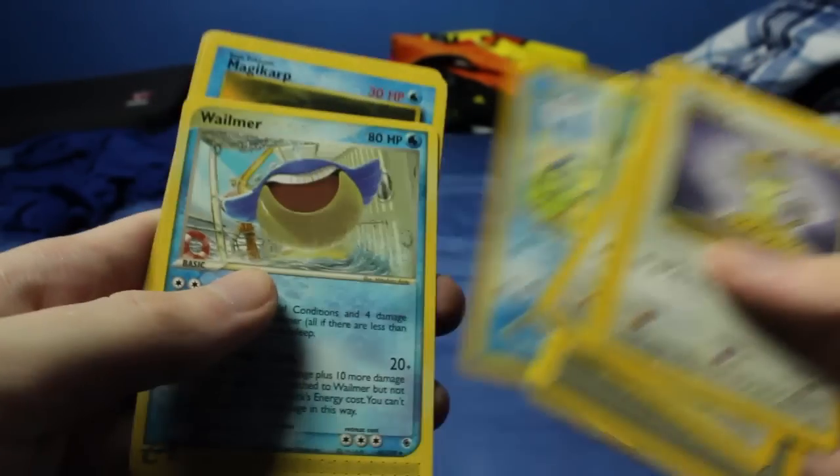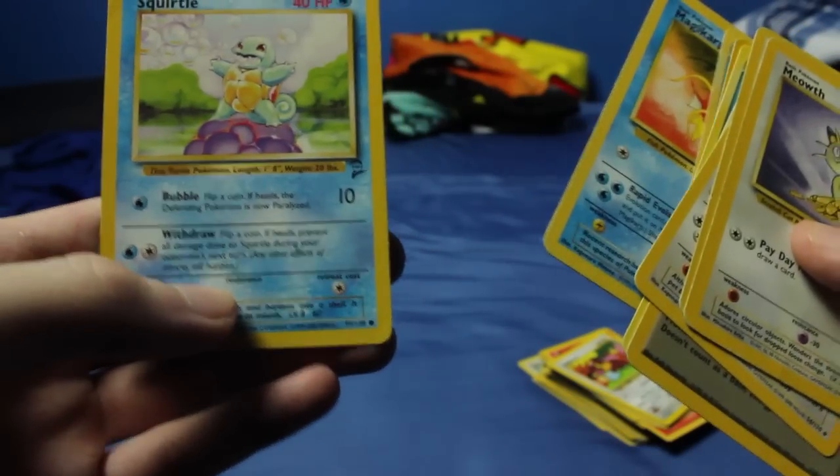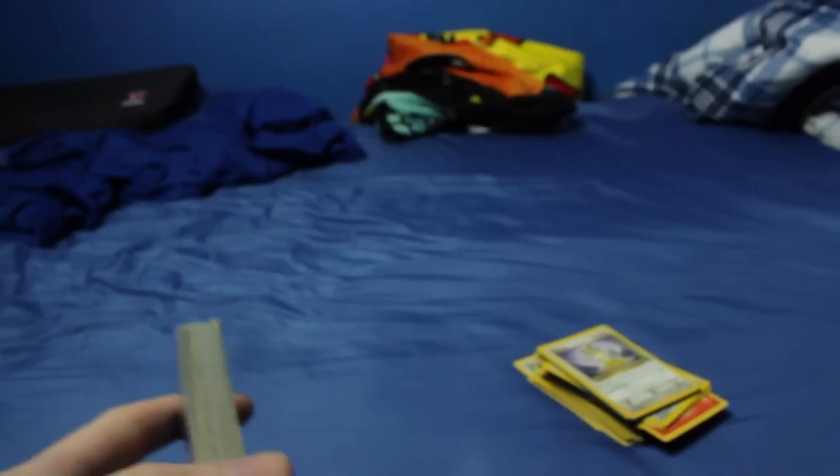A Marill, Qwilfish, Wailmer. Looks like a Team Rocket Magikarp and a base set two Squirtle. So maybe I actually have all my cards separated by type - we went through a bunch of normal types and now we're in waters. Back over there we have more Grass Energies. Fantastic.